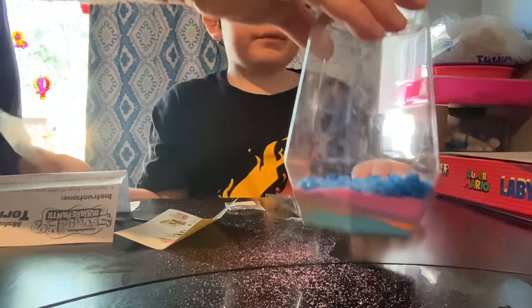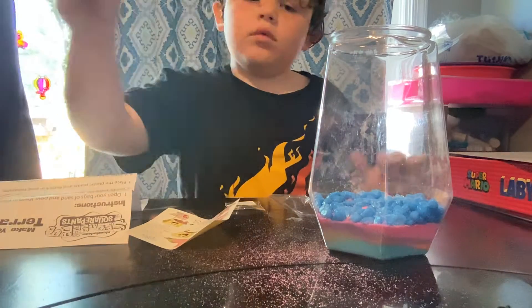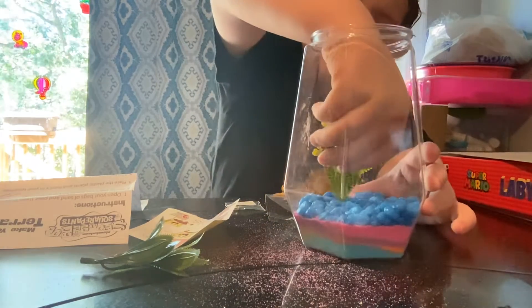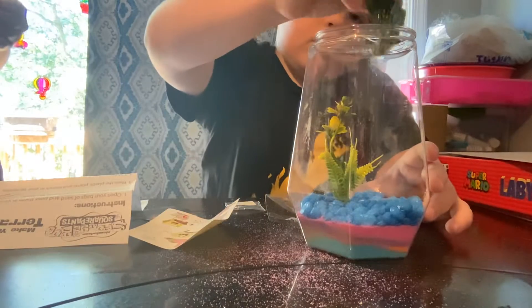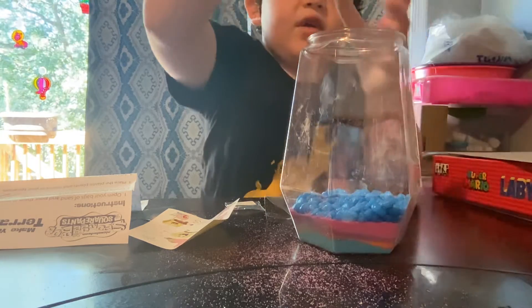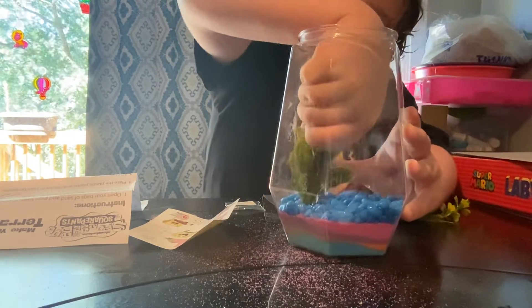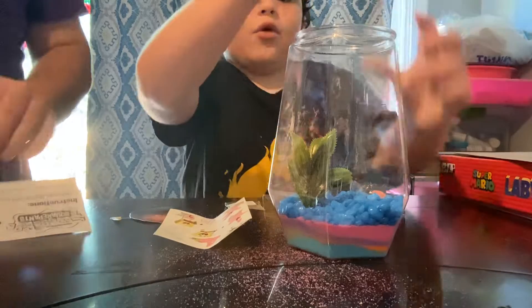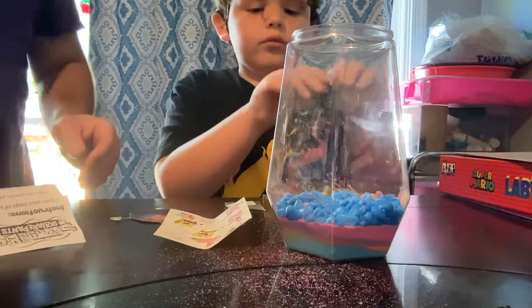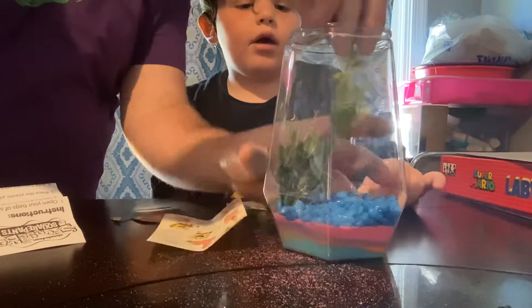Perfect. So now it says the next thing you do is you place the plastic plants and your Patrick in the terrarium. I need a little help. Where do you think this plant would go? I think like right here, right? Yeah, that looks good. And then this on the other side. We need to put this like at the end and that one at the other end.